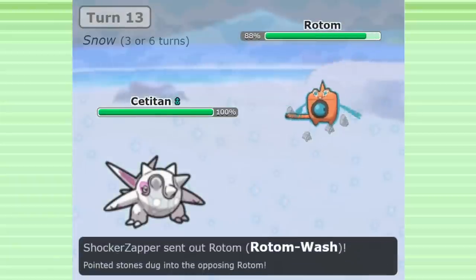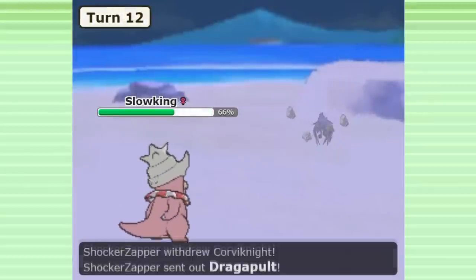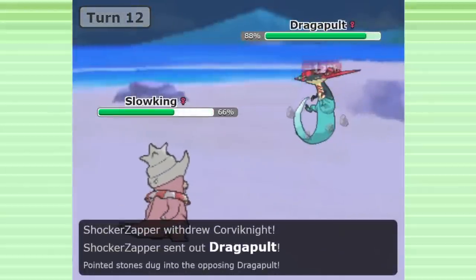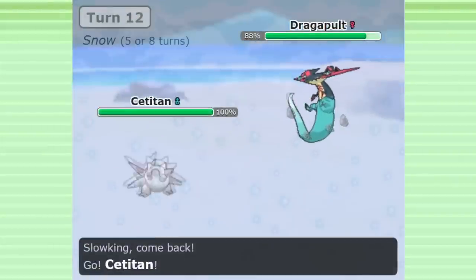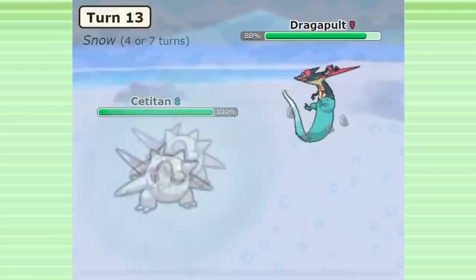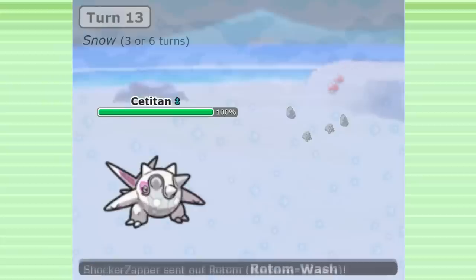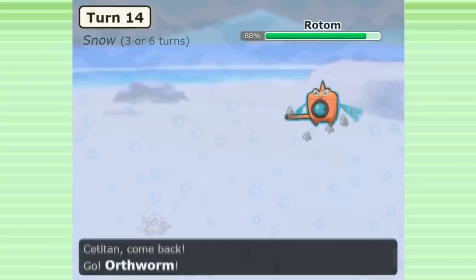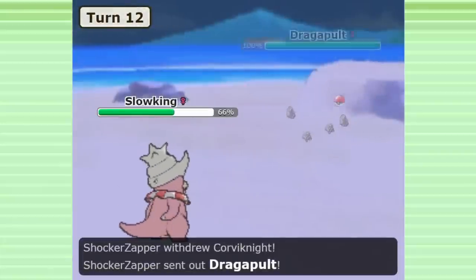These teams were also given a new weather move in Gen 9, which is actually one of my favorite new move designs. Slowking was granted with the move Chilly Reception, a move that creates the snow effect and then switches you out. Combining a weather setting move and a pivot move on a solid defensive Pokemon with Regenerator is genius, giving these teams something they sorely needed: a bit of defensive backbone and a way to pivot into the snow abusers, on a Pokemon that benefits their snow plan, that isn't an Ice type.